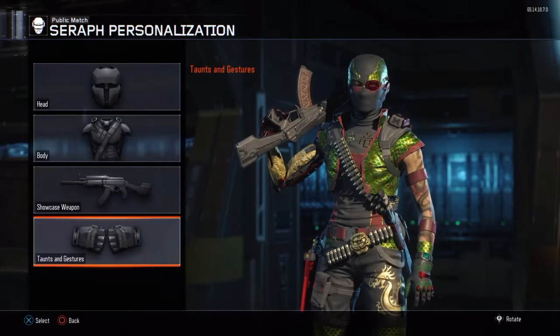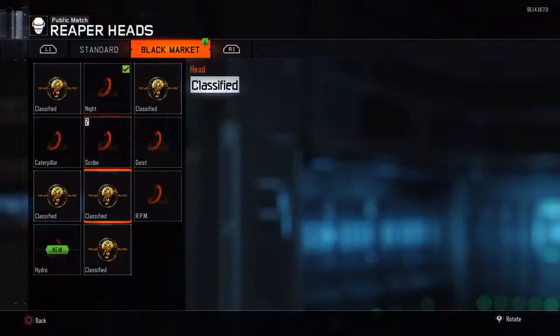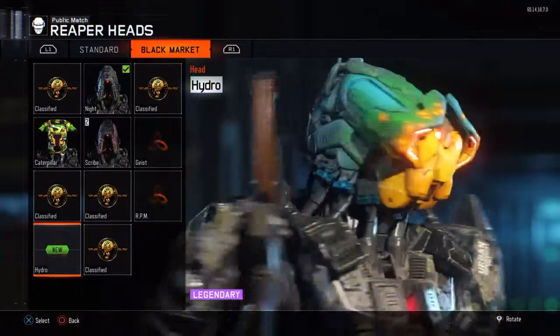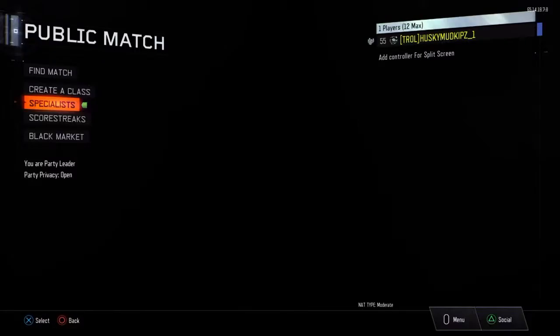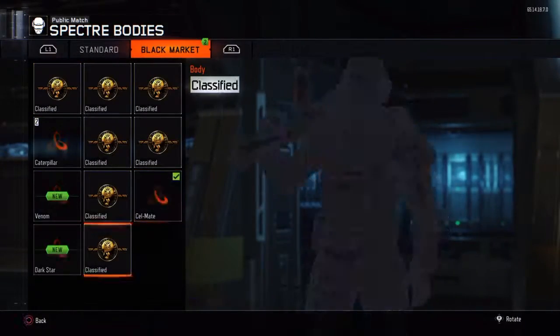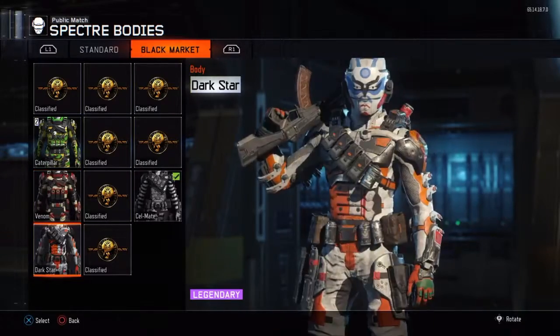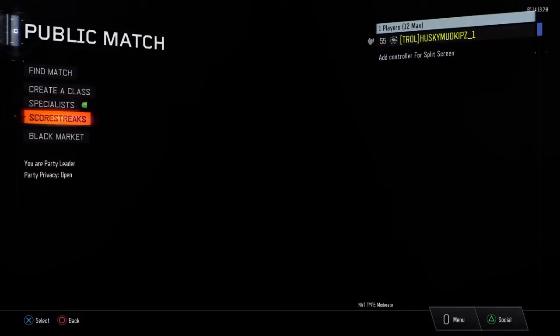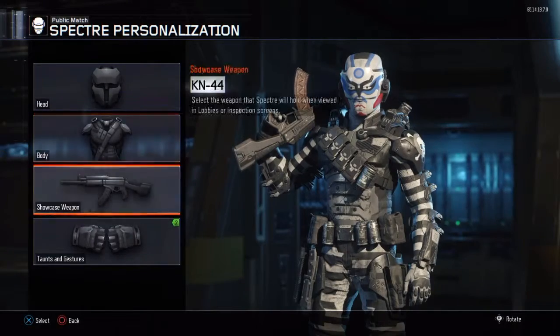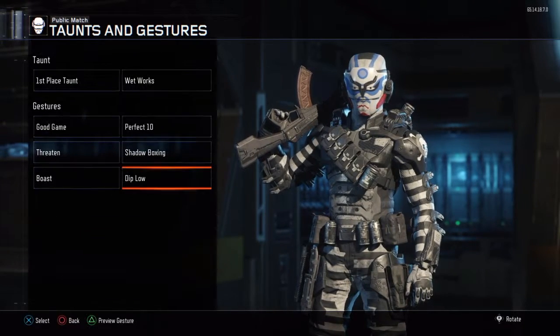Breakout — that's a pretty old one. Hydro — that looks sick, I like that. Two new bodies for you that I like — Venom and Dark Star look cool. What am I doing going too quick through these things — he's going to get a Hail Seizure.